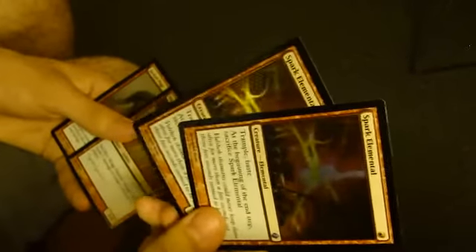Two Mog Flunkies. Two Keldin Marauders, which is again a cube staple. Same with Hell Spark Elemental and Figure of Destiny. We've also got two Spark Elementals, another Mog Fanatic, and a Jackal Pup.